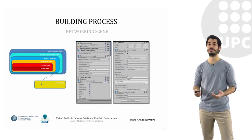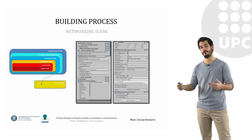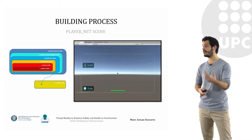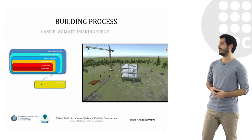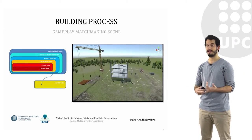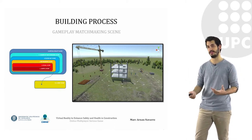Later we went to the networking scene, where we started building the whole networking platform with the online game, so that we could have multiple players interacting. Then the player net scene, where we added the time, the points, and the life. Then the gameplay matchmaking scene, where we already have all the textures, the grain, and different materials — that's the most advanced point in the game visually.